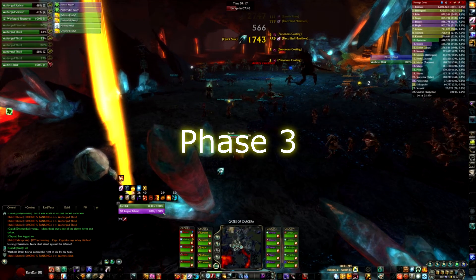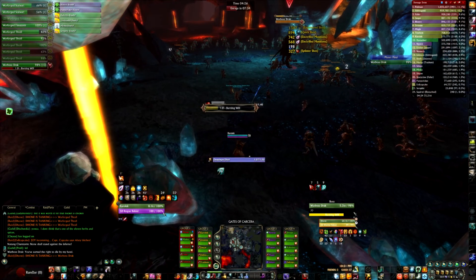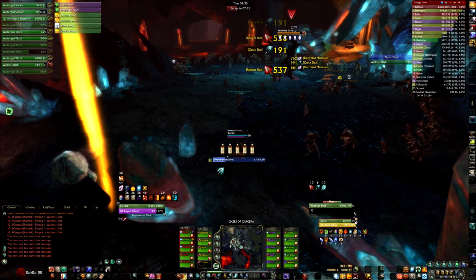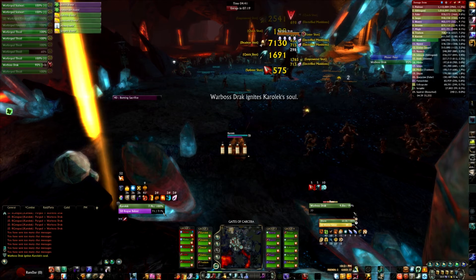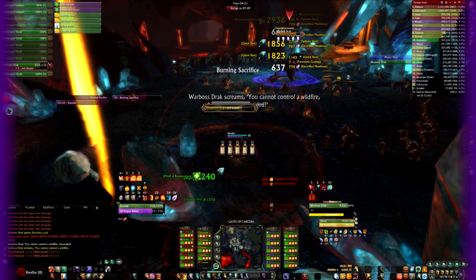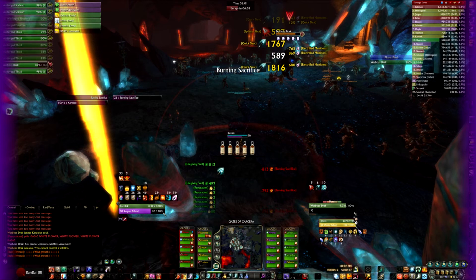In Phase 3, Warboss Strack will be taunted by your tank. He will position the boss towards the center of the room. I'm currently running the Marksman spec and my job is to purge the boss while DPSing him. Throughout the fight, he's going to do one of a few abilities. The first ability is igniting someone's soul. As you can see here, I am the furthest person away — he ignites my soul. He will always ignite the furthest person away. At the end of that ability, he will also have red bubbles purging from everybody in the raid. It's important that people are not too close during this part, as they will take increased damage the more people that are stacked around them.